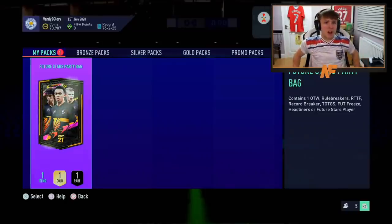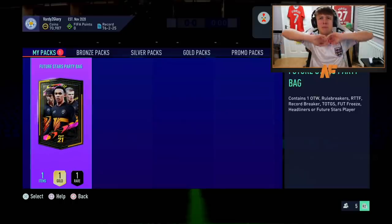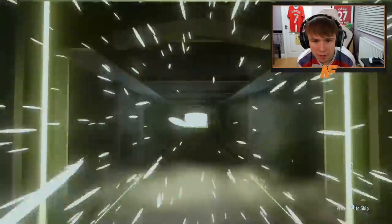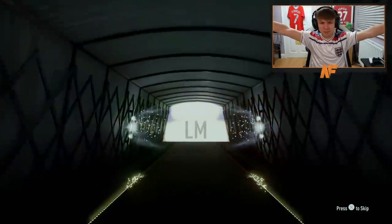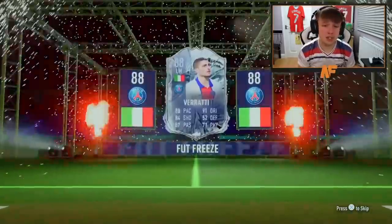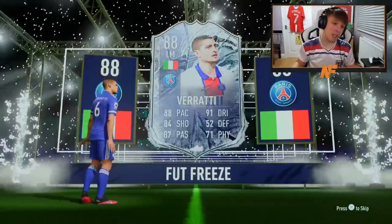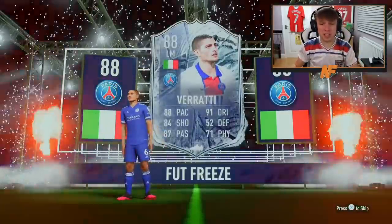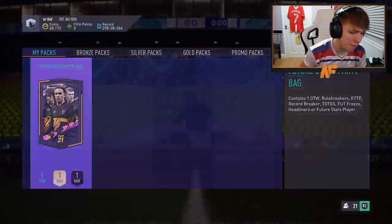Shout out to Nolson — Future Stars party bag number thirteen. Don't want to see any more ones to watches. We actually have seen Future Stars online. Come on, Nolson! Walkout — FUT freeze! FUT freeze! Who's this? It's a variety — I don't know what this card is, I've never used it. He's 88-rated and he's a fast variety. I think that could be a dub — it's not that bad.